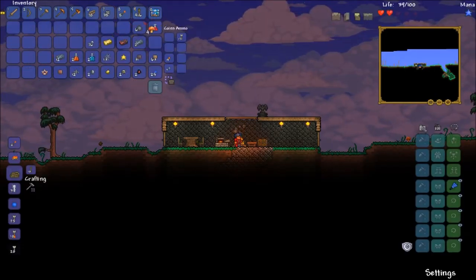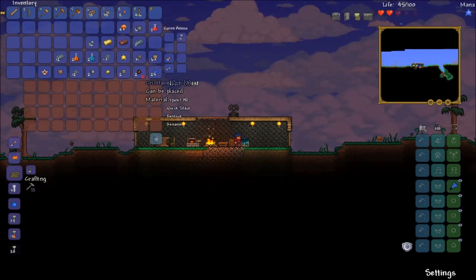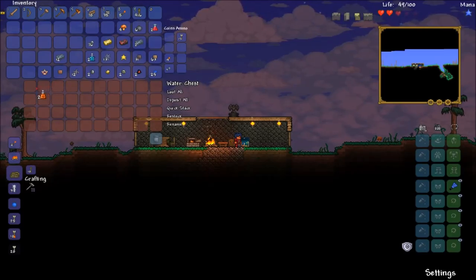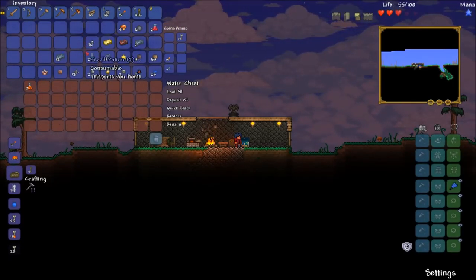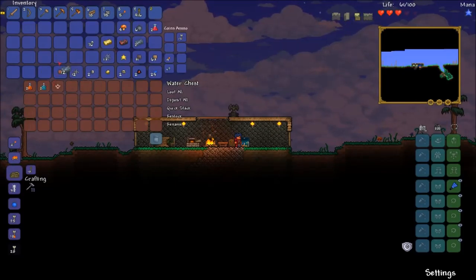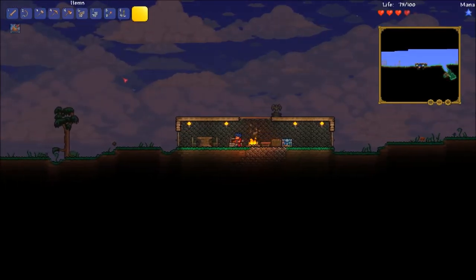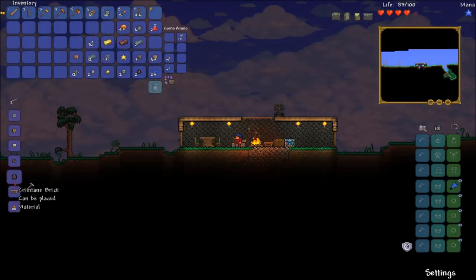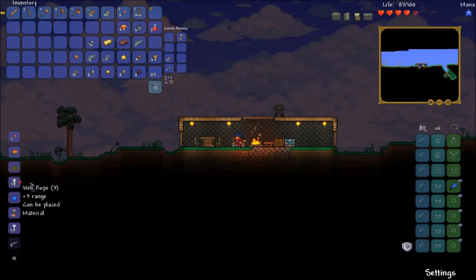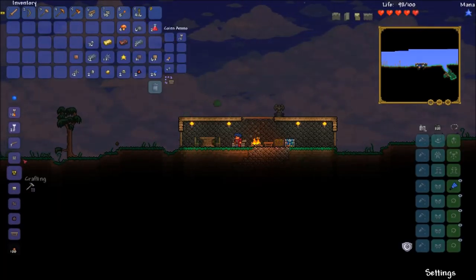Water chest! Can we place it — oh, that's cool! It allows you to see nearby danger sources for 10 minutes, that's cool. I got some bars — let's see what we can make with these Crimtane bars. Oh, nothing — that's right, we need an anvil and I don't remember how to make one.